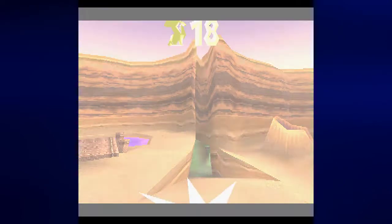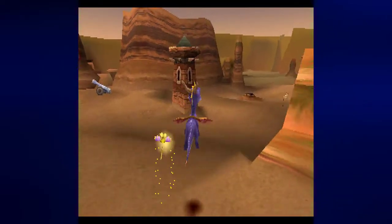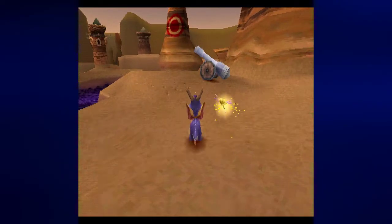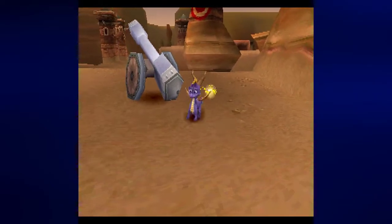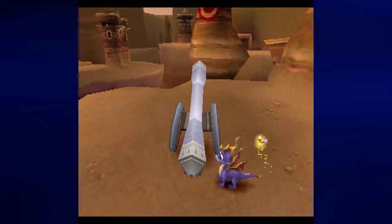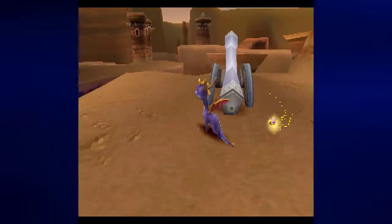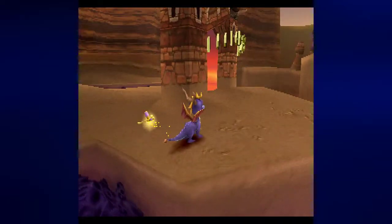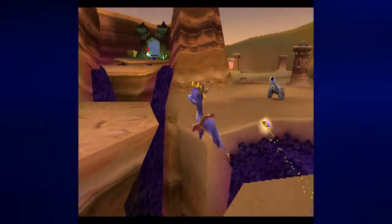Thank you, Magnus — otherwise known as the National Treasure Nick Aldis. That rock with the target on it — aim the cannon, get to the side of it, move it until you've got it aimed, flame the cannon, and you'll get that to happen. Dr. Shemp is the boss for this area — we'll be meeting Dr. Shemp a little later.